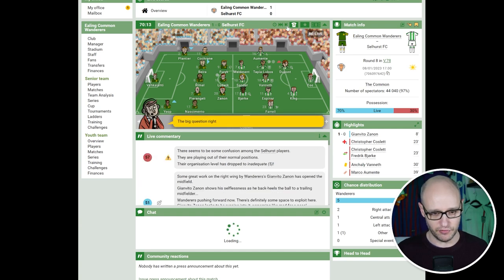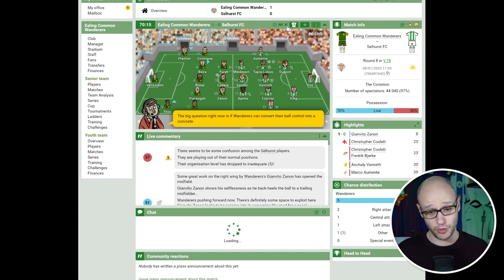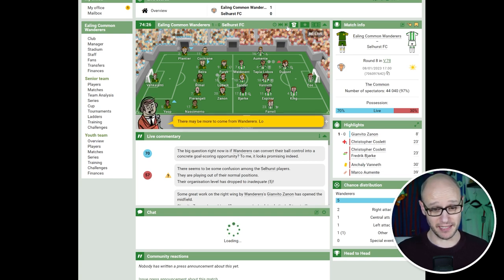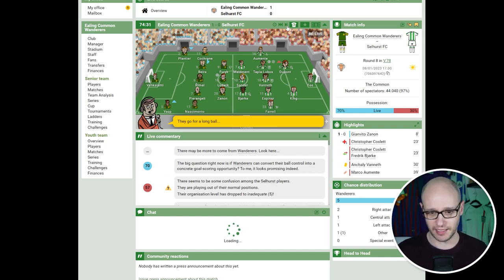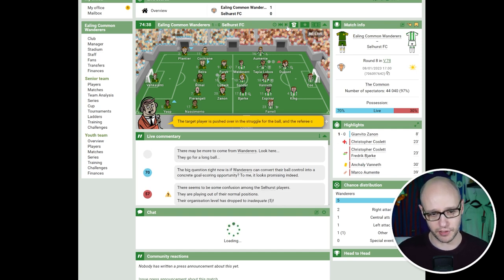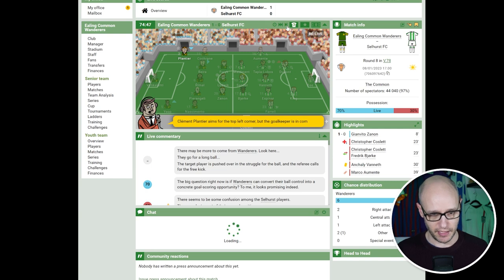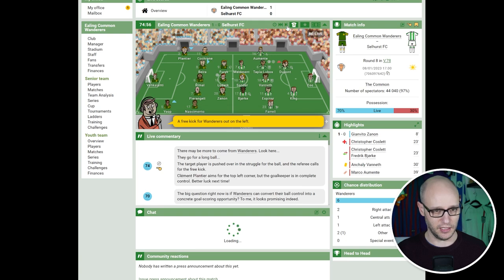Selhurst are confused again, they've dropped their organisation down by 2. The big question now is whether Wanderers can convert their ball control into concrete goal-scoring opportunities — 70% possession. We've had five attempts and only one goal. They go for a long ball, there's a struggle, the referee calls a free kick. Plantier aims for the top left but the goalkeeper is in complete control. 74th minute — Selhurst could just get one attempt and make it a draw, don't want that to happen.